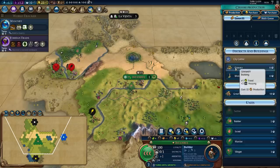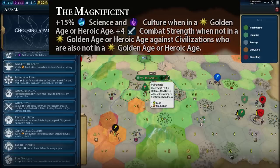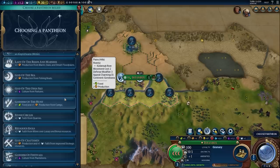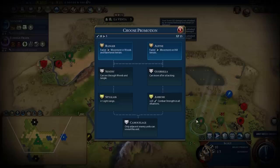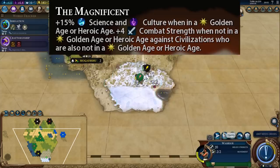Then you add in the Magnificent ability: 15% science and culture when you're in a golden age or heroic age. To put that in perspective, that would be like having Pingala established in every single city in your empire — like having the Kilwa Kisawani with both scientific and cultural bonuses activated across your entire empire. This is a ridiculously good ability. To the point where if you're not golden ageing as Suleiman, you're probably messing up, at least if you're simming. If you want to go to war, you use the second half of this ability — go to a normal or dark age and get plus four combat strength against civilizations who are in normal or dark age. Really, really flexible and really, really powerful.